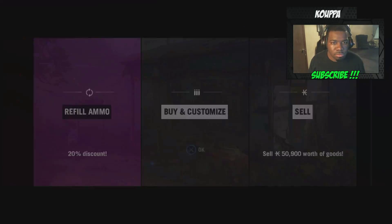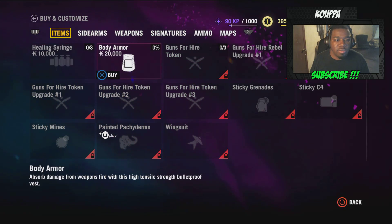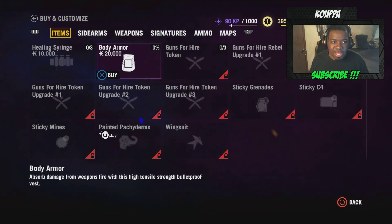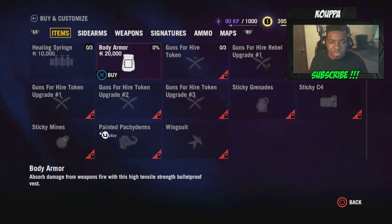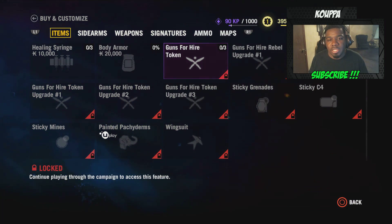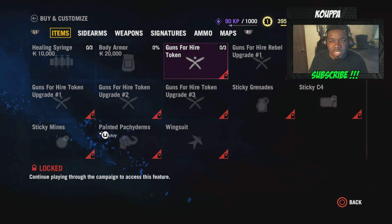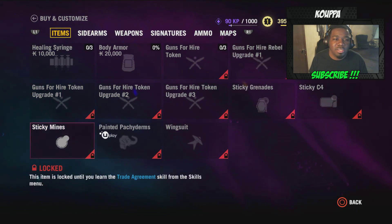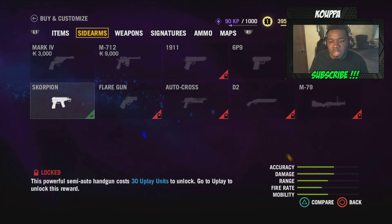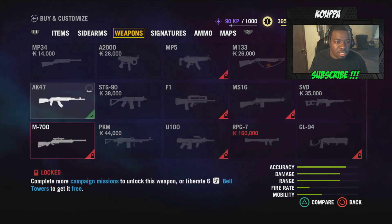Got a new weapon, guys. This is where you can buy syringes and whatnot — you can make all that stuff in crafting as well with plants, but if you don't have time to go look for plants, you can buy all your stuff here. And what is this? Guns for hire. I was wondering, as I was looking through the inventory wheel, I seen this — guns for hire. Do I get to hire people to do work for me? You guys let me know down in the comments. Also, there's an elephant option with Uplay, 20 Uplay units — that in-game currency. I'm pretty sure they have a lot of other weapons you can earn in the game.